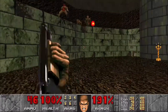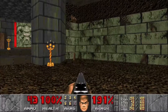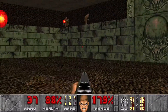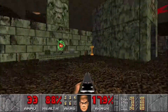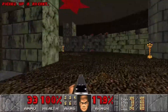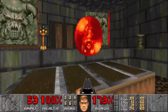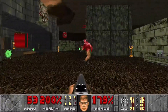Grab health and ammo on either side. Some cacodemons start coming in, so grab this, open up the doors — there are a couple of barons.